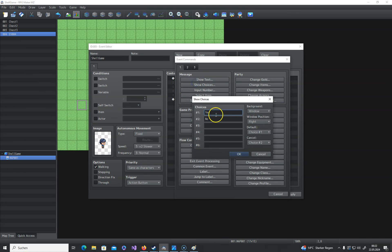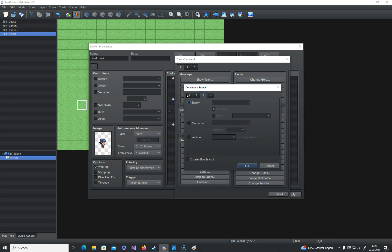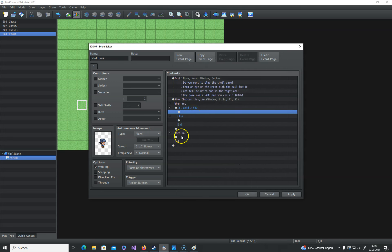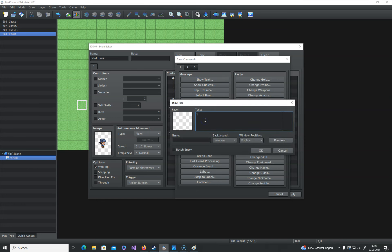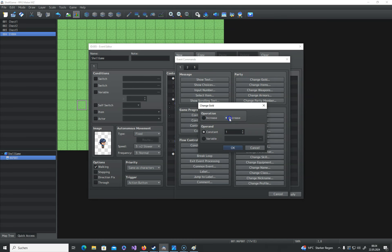Afterwards we need to show a choice — if we want to play the game or not. When no, nothing happens. If we want to play the game, we first check if we have enough gold. If gold is bigger than 500 — in my case one game costs 500 — create an else branch if you don't have enough money. If you don't have enough gold then you get a text which says you don't have enough gold.